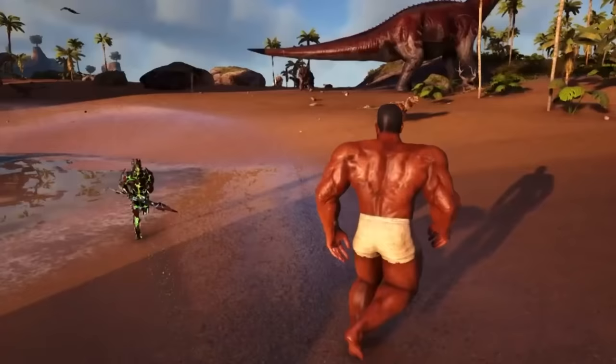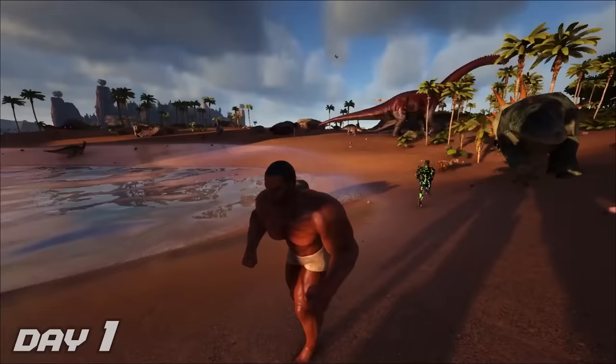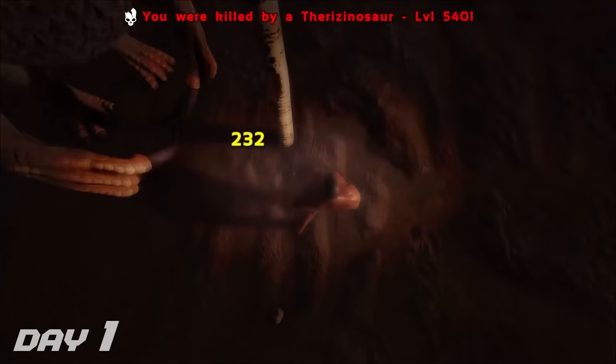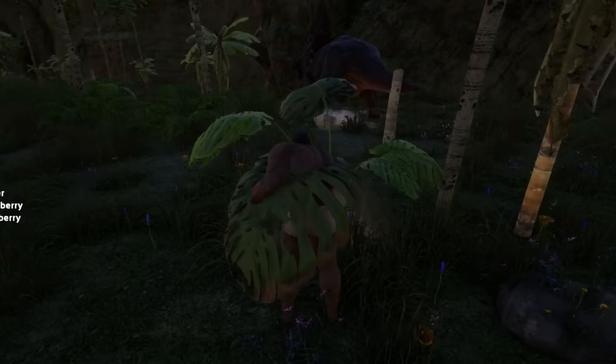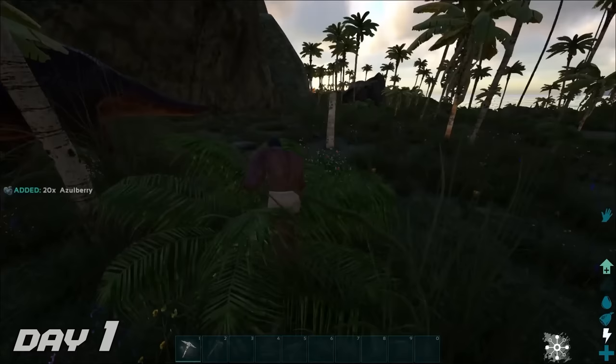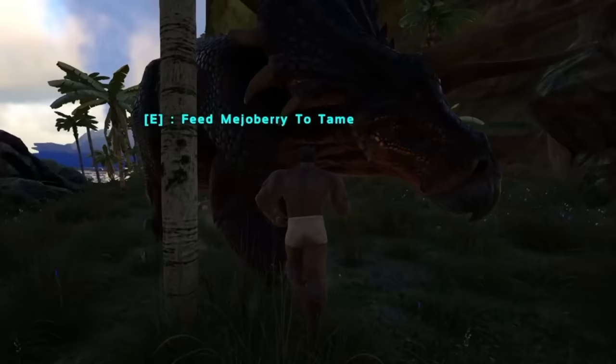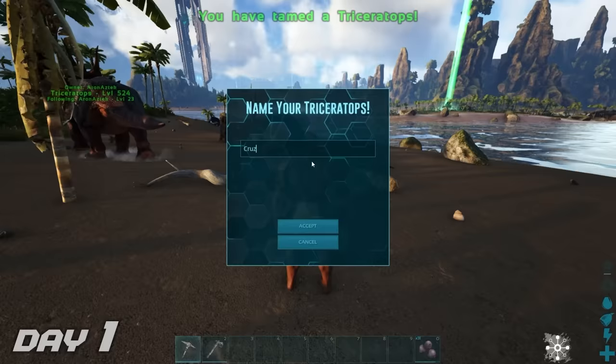Third time lucky — something aggressive appears and we run for our lives. Attempt number four: I need to tame this trike, and since this is modded arc, we can passive tame it without the risk of being murdered in one hit. About 40 berries later, we tamed this trike and named him Cruz.